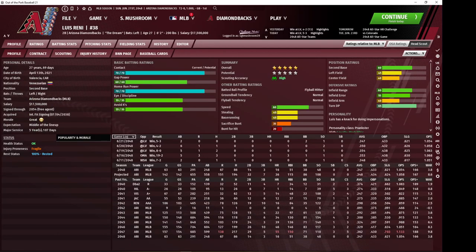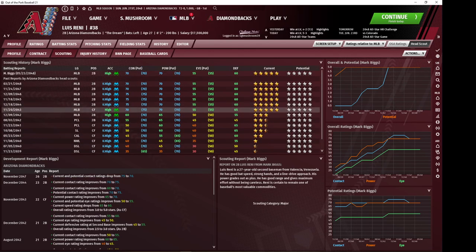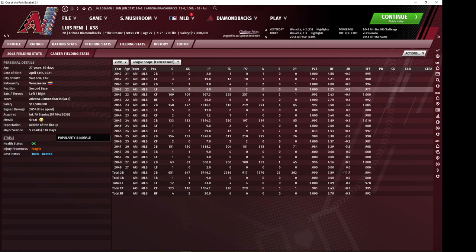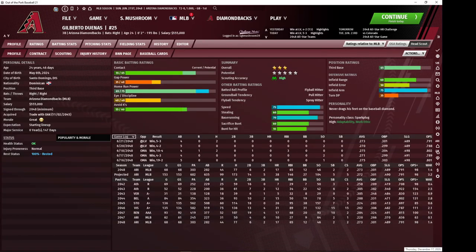Rennie was an international free agent signing, as I believe Molina was as well. They were both just incredibly talented from a young age and developed. The funny thing is Rennie came up as a center fielder — in his first year he was my starting center fielder, 109 games started in center field and he was above average defensively. But I moved him to second base as that was my position of greater long-term need.